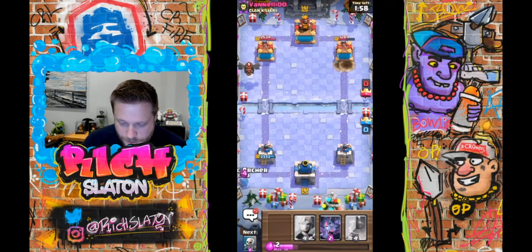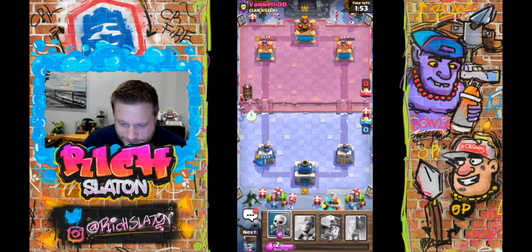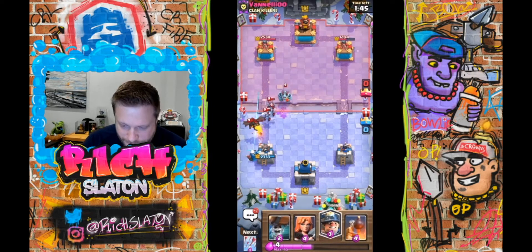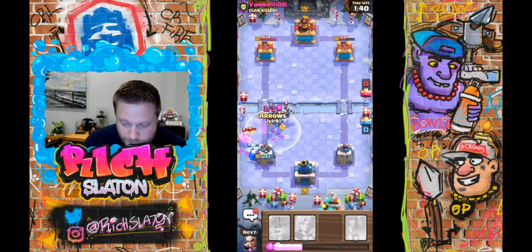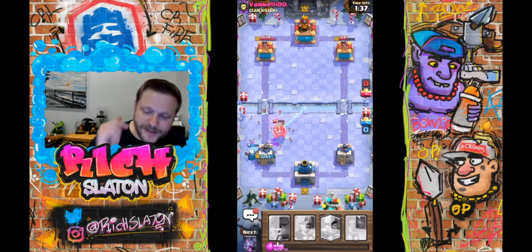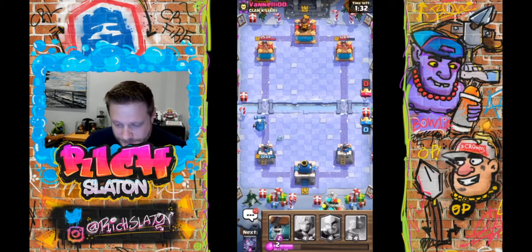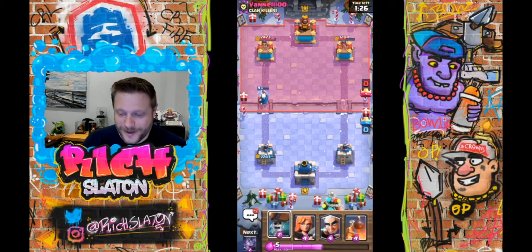Here we go — I actually don't know much about the Lava matchup. We're gonna go with the Bats really high here. I'm gonna play Skeletons to try to pull those Minions over this way, and a Defensive Miner just to be a tank here. And then we're gonna go Arrows one more time. Probably didn't need the Arrows with the Magic Archer, but I wanted to be really careful and not give up a huge amount of damage early on. Let's go ahead and reset — be smart, play it a little bit more close to the chest.